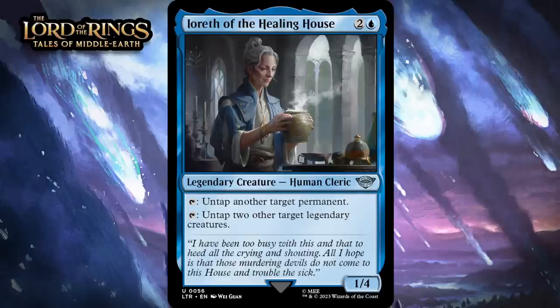Next up, it's Yoreth of the Healing House, which for two generic and a blue is a 1-4 legendary human cleric at uncommon. You can tap her to untap another target permanent, or tap her to untap two other target legendary creatures. The best use for this is going to be to ramp your mana, but the ability to untap permanents has lots of other upsides too, and the fact she can untap two legendary creatures will have its uses sometimes. She's also got semi-decent defensive stats — giving her a B-.